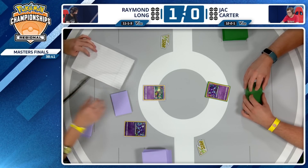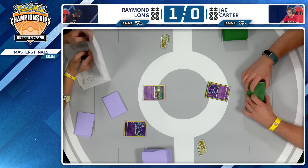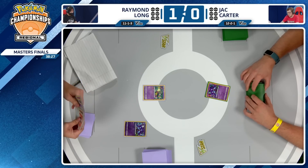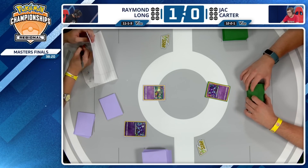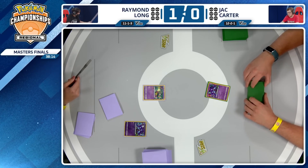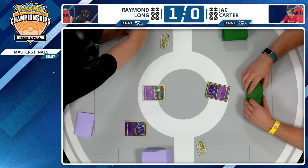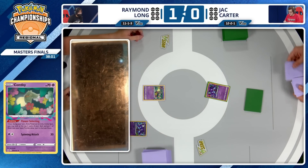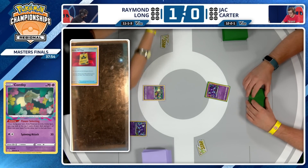Starting over on Raymond Long's side. Jack did choose to go second here — you get to choose after losing game one. This is a point of contention amongst Lost Box players: two schools of thought. If you go first, you're more likely to be the first person to attack with Sableye. If you go second, you have the opportunity to attack turn one with Cramorant and get ahead in the prize trade right away. Jack now plays Hisuian Heavy Ball — has those Pokemon V and four Seal Stones.